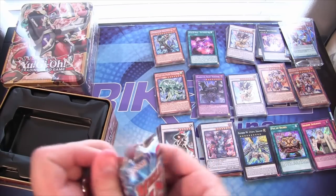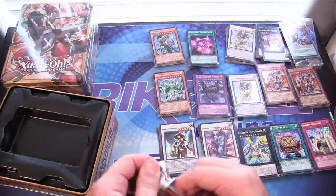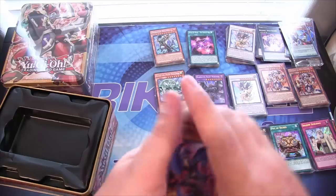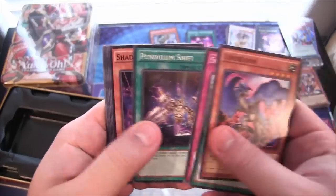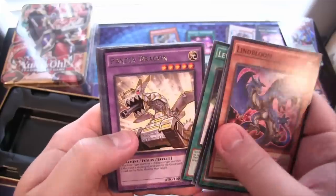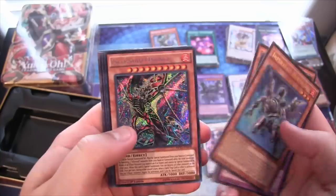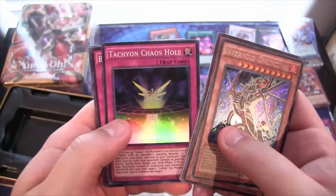Now I'm starting to see a few different secret rares — after a while we were kind of getting the same ones over and over. I'll be kind of disappointed if I get one more of a particular one, because I needed a second playset for reasons. Panzer Dragon. Infernoid Harmony. Then another Infernoid Unoku. And Tachyon Chaos Hole.